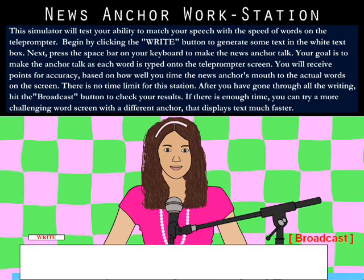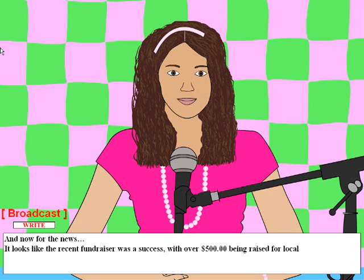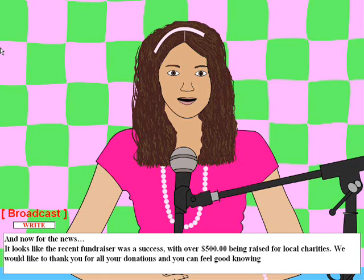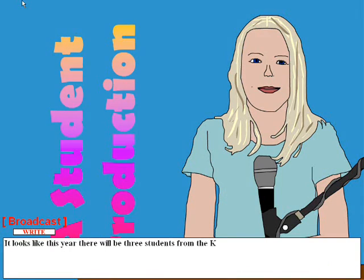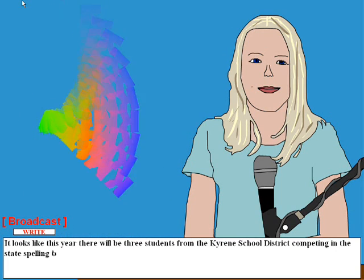The News Anchor Workstation simulator will test your ability to match your speech with the speed of words on the teleprompter. Begin by clicking the Write button to generate some text in the white text box. Next, press the space bar on your keyboard to make the news anchor talk. Your goal is to make the anchor talk as each word is typed onto the teleprompter screen. You will receive points for accuracy based on how well you timed the news anchor's mouth to the actual words on the screen. There is no time limit for this station. After you have gone through all the writing, hit the Broadcast button to check your results. If there is enough time, you can try a more challenging word screen with a different anchor that displays text much faster.